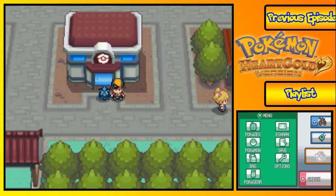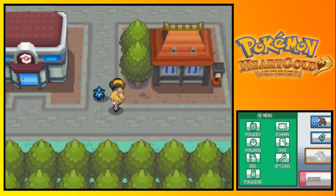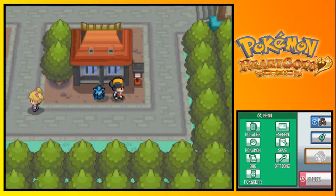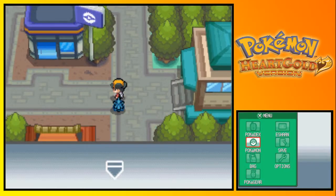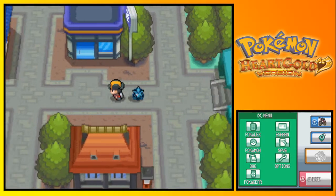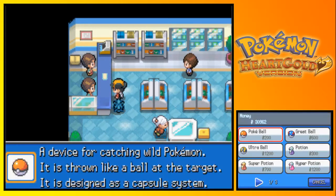Welcome back to another exciting episode of Pokemon Heart Gold. My name is the E-Pad. In the last part, we did some stuff at the new Safari Zone gate and did a test there, and we might get some calls from Baoba to let us know that everything's gonna be okay in this episode. We are finally gonna head out to Route 42 and finally continue on with the main story of this game.